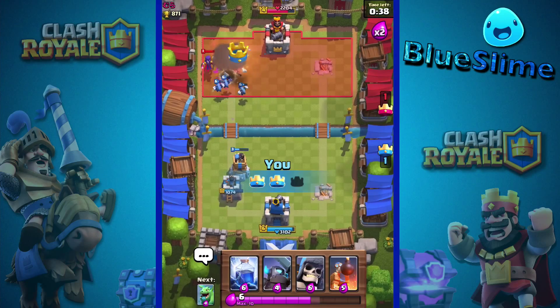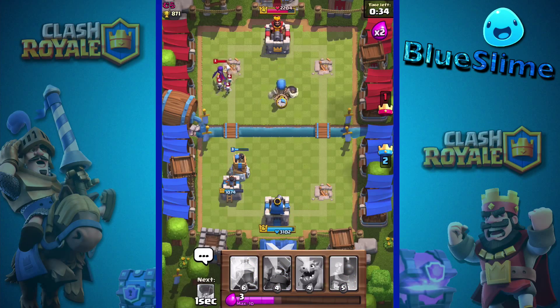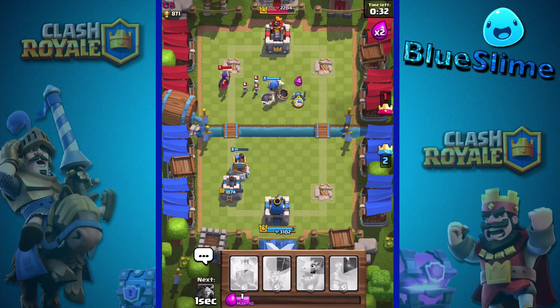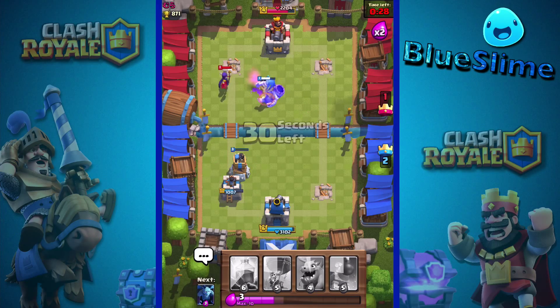The goblin barrel should do pretty good — ah dang it, they put their witch out. But we still got the crown. Going to the giant skeleton and a PEKKA — save up some elixir for defense if needed, because that always seems to mess us up in the end.